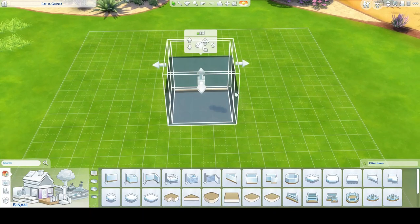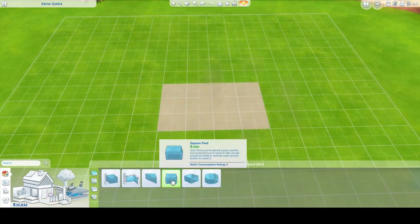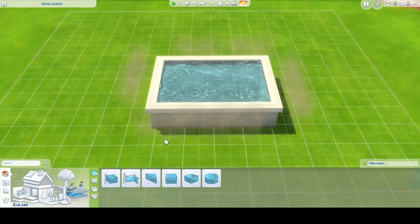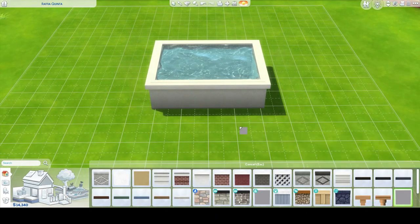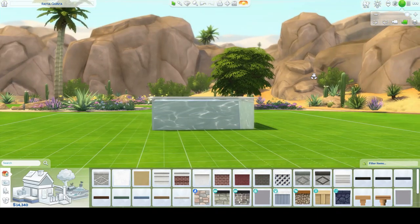After that we're gonna start by building our pool. We're just gonna place a flat square and then place a pool inside of it. We'll raise the pool up to however high we want it to be. Then go into our foundations and we'll see that Unlocking Hidden Objects has let us place this clear foundation.